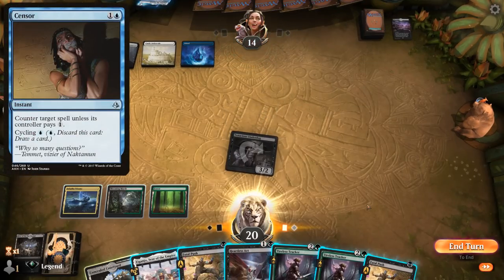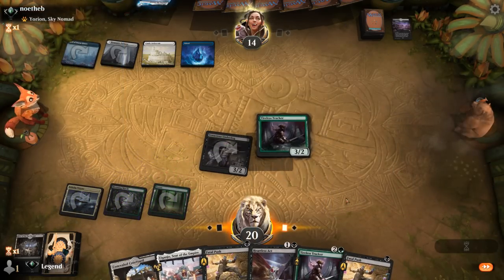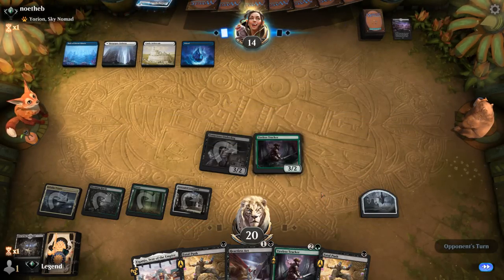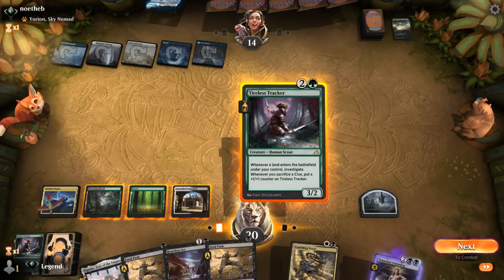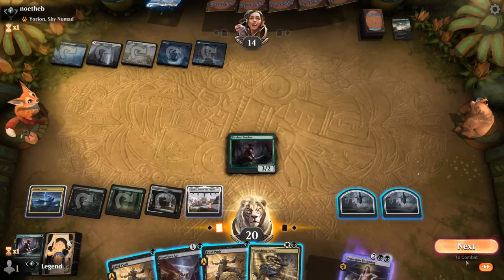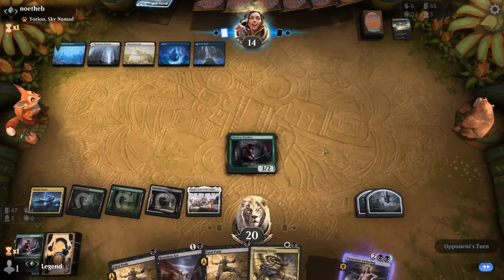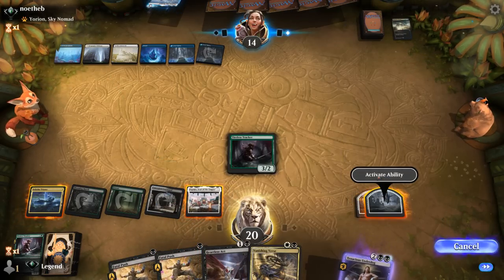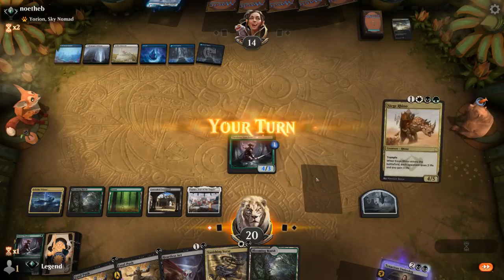We attack first. The awkward thing is a potential counter targeting Tracker if we decide to play our land afterwards, but so be it. Tracker resolves, we make a Clue, and we expect a Supreme Verdict next turn. In which case I'm probably just playing another Tracker and making a Clue, as opposed to Blitzing Underdog. I'm really hoping there's no Farewell in our future — those control decks often only have one, especially in an Anthology format, so we're not super likely to face it. That would be the perfect answer to a board of Clue tokens and a graveyard with an Underdog in it. Our hand's getting pretty bad with all these spot removal spells that don't do much, but if we can keep Tracker going we might be okay.